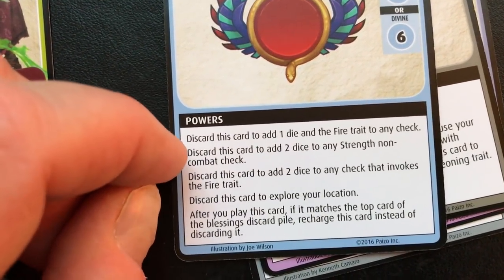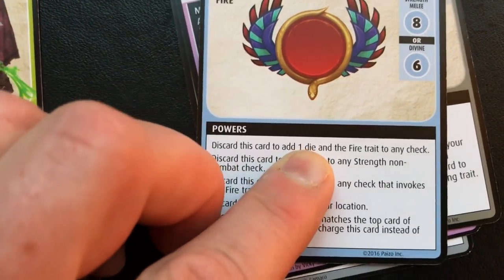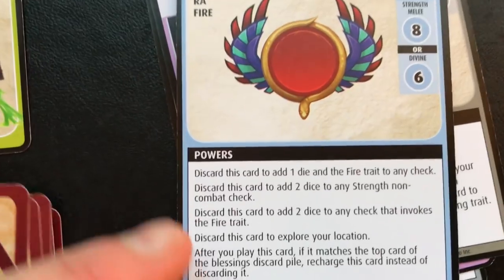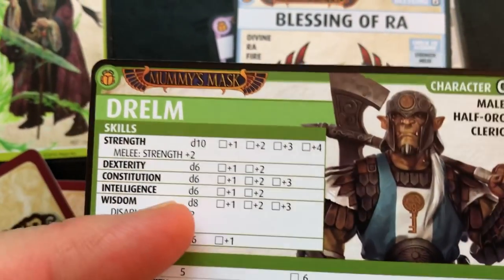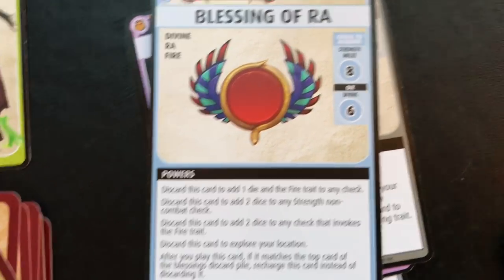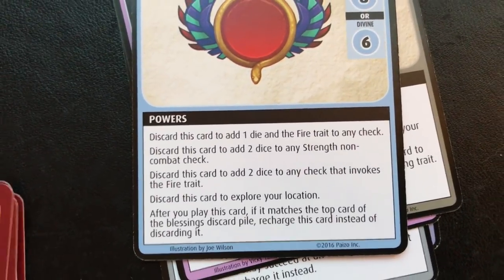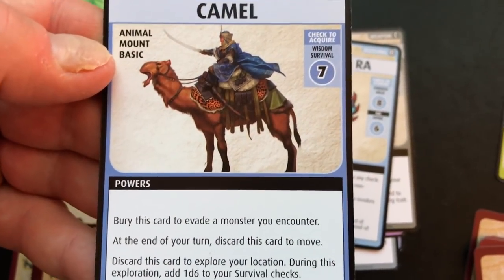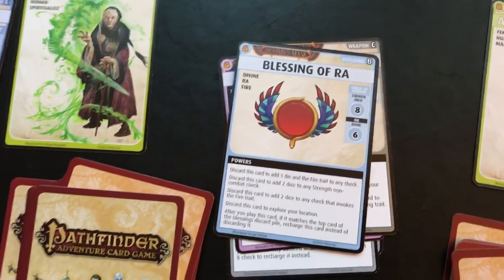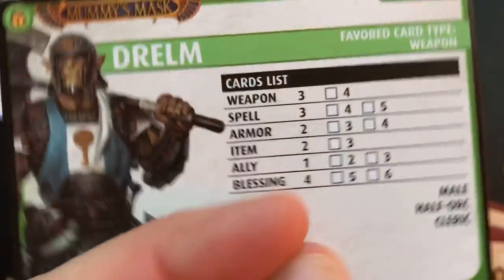I could discard this card to add one die — so in this case I would be rolling two d8s to try to obtain this camel. Under usual circumstances I probably wouldn't use this on the first turn — blessings are things you like to have in hand for emergencies. But I can refer to my character card and see I had four blessings to start with out of fifteen cards. That's pretty good. So I will use it — I'll discard it but it will give me an extra d8.